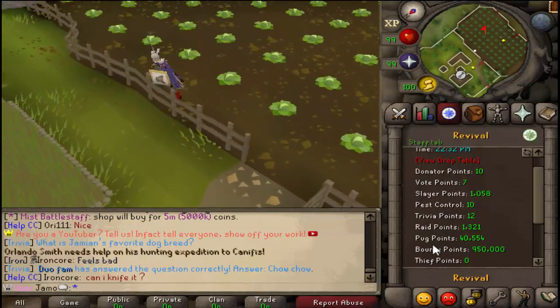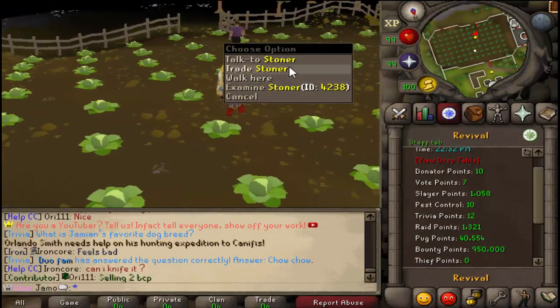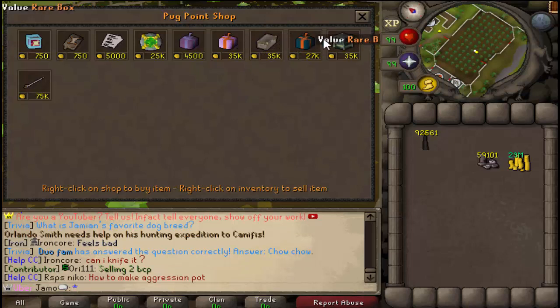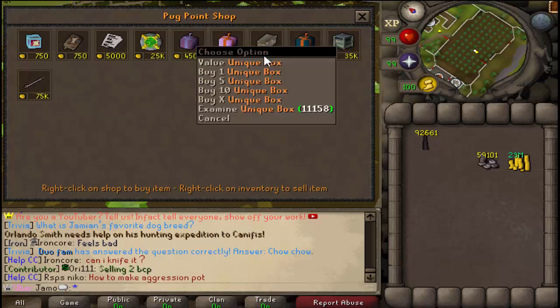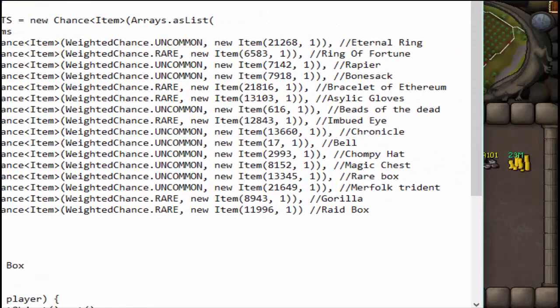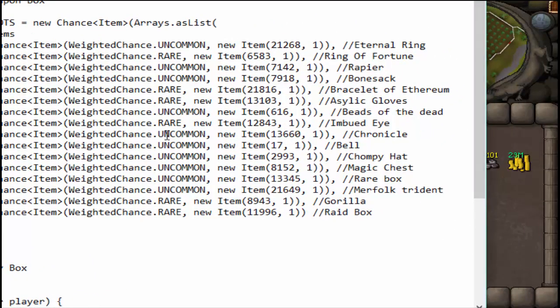Alright, so I just noticed I actually have 40,000 pug points, and that's enough to do something. The question is what? We can buy any box we want. I think the unique box is the way to go. Let me look — so you're getting a little inside scoop here, if you want to know everything that is in the box and the chance. Uncommon is one in five, and then rare is one in ten.